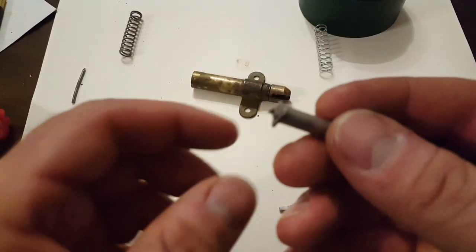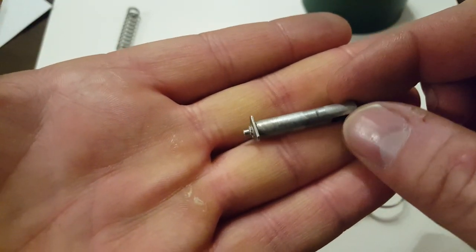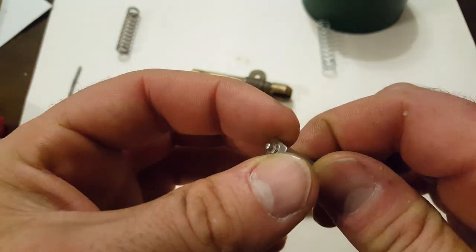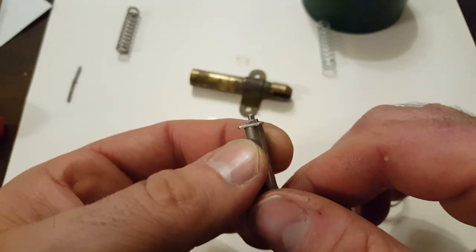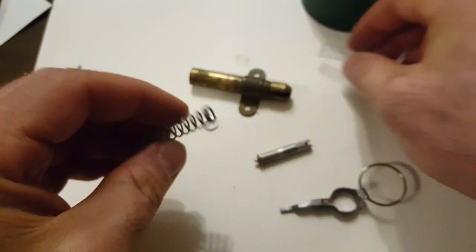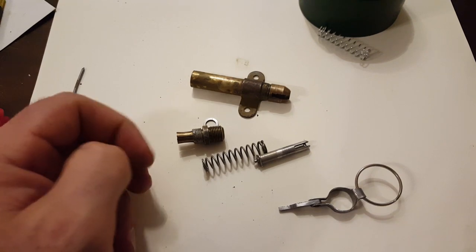And obviously the striker itself is pretty well machined — cut here, with a pin put through it on this side. When it was threaded, they screwed on this and stamped it so that you can't remove it, and that acts like the washer for the spring. As you can see, the spring here is much stronger than the one I just had on there, so that it could actually set off the primer.